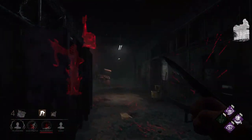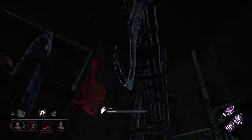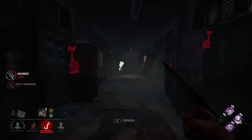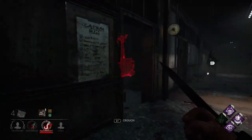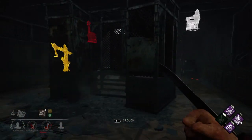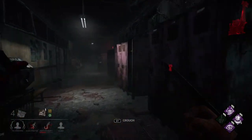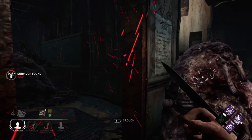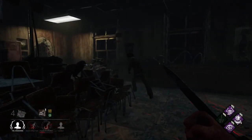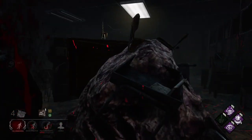We're going to get you to that hook — it's going to be close, but we're going to get you. We're frankly not even using the stealth ability at this point, just maneuvering around. We have not seen Discordance go off. A little too early with that swing there — but that one we got. Iron will there, huh?